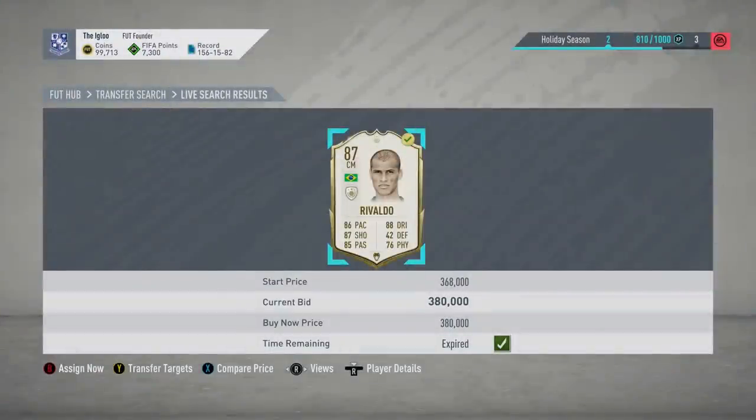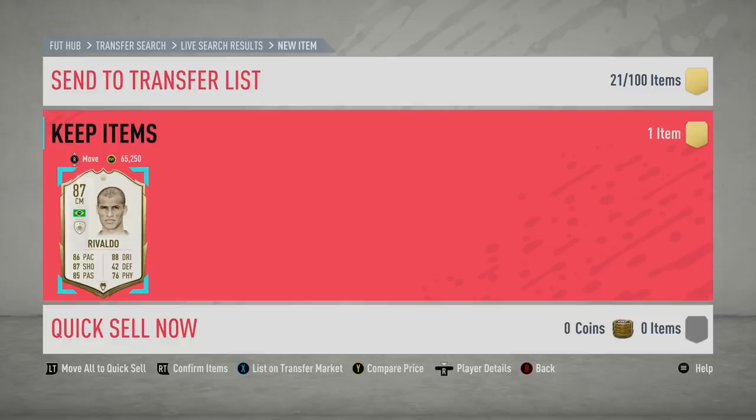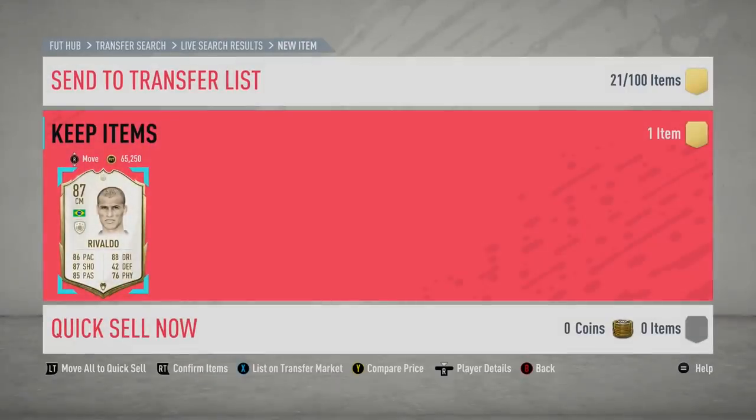We will take it — even if it is just Rivaldo. 380,000 coins, not the greatest snipe in the world, don't get me wrong. But this Brazilian sniping filter is hard work. 380,000 coins for baby Rivaldo — personally I'd never use him, two-star weak foot just makes him unusable. But we'd be able to sell him for in excess of 425. So after tax, I'm probably going to list him a little bit over that, maybe 430.